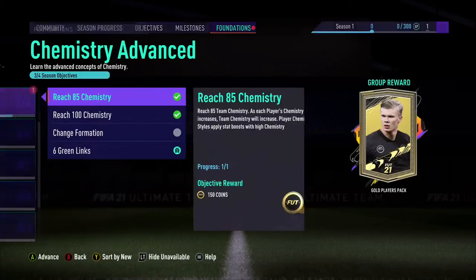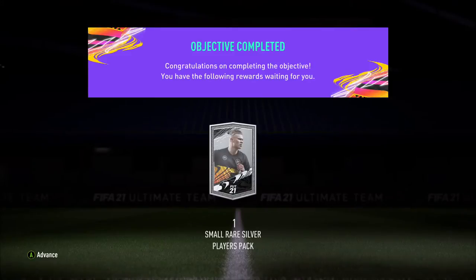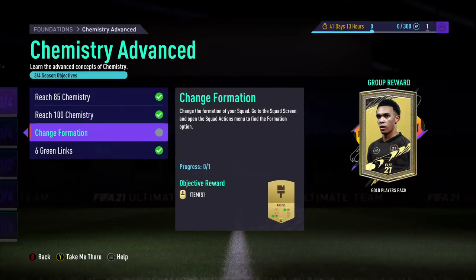I'll probably use that on a CDM. Center backs I'll probably put Shadows on. Six green links — small silver player pack, whatever. Which one is this one — change formation.